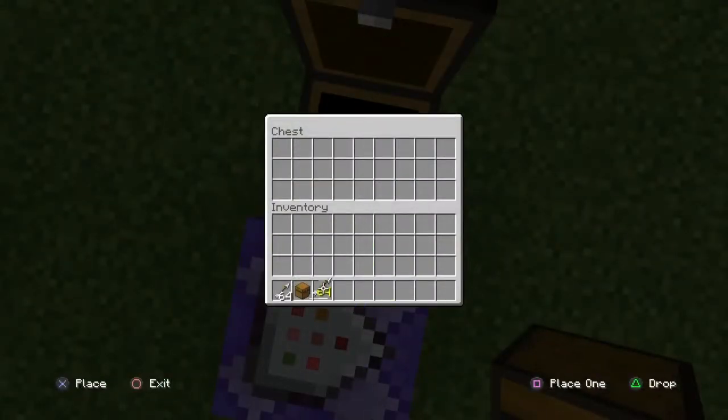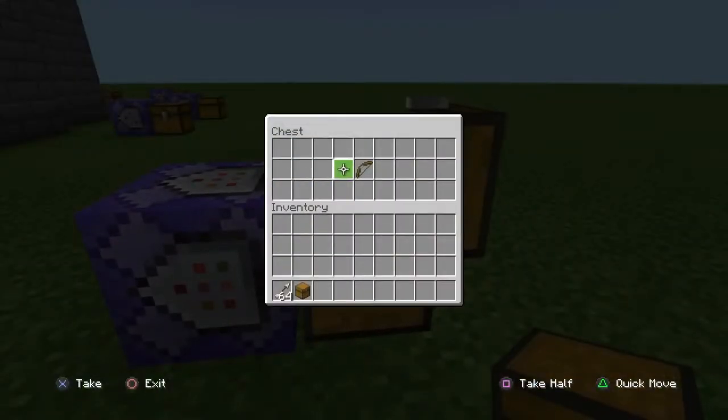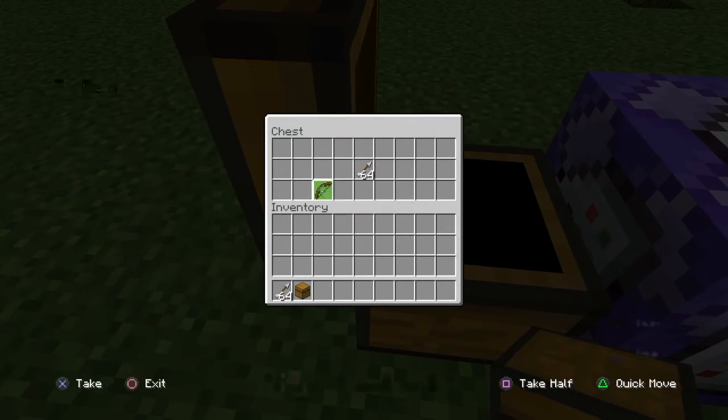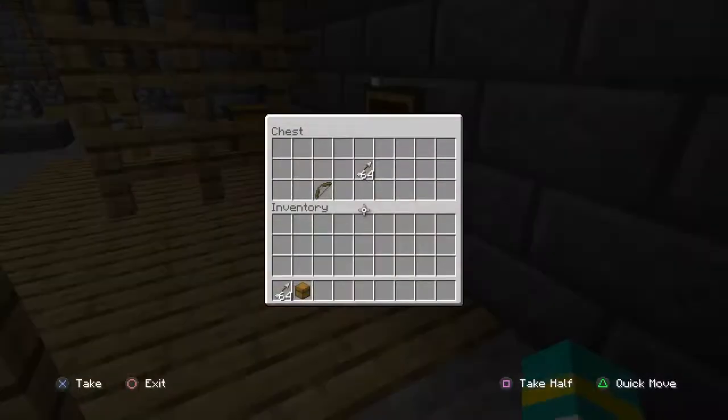And then if you want something in there, you just put something in there. You can put different things in there and those things will also show up.